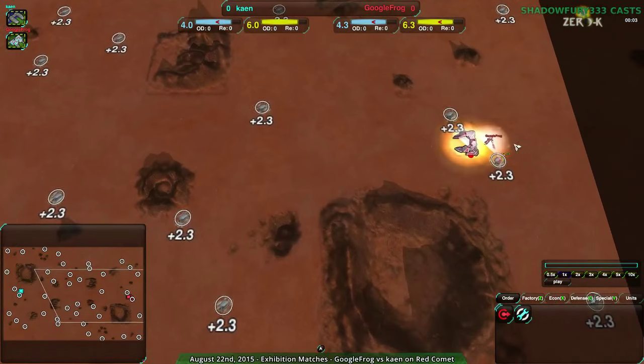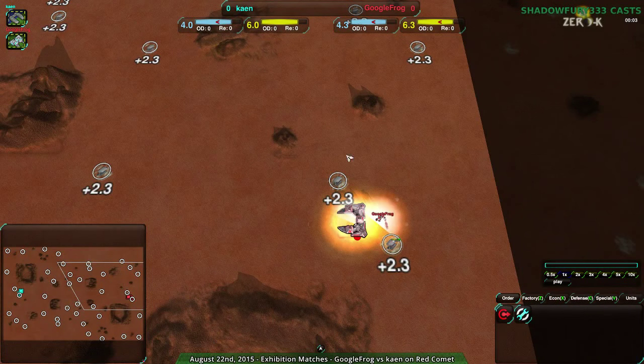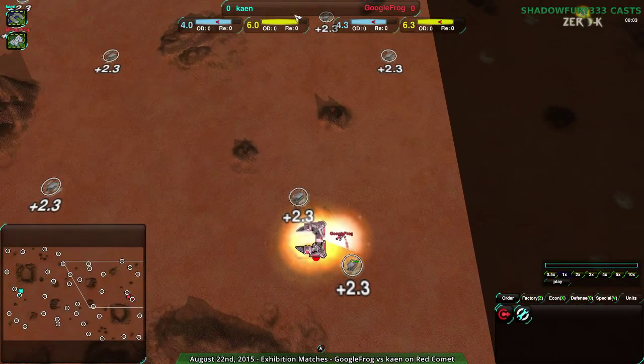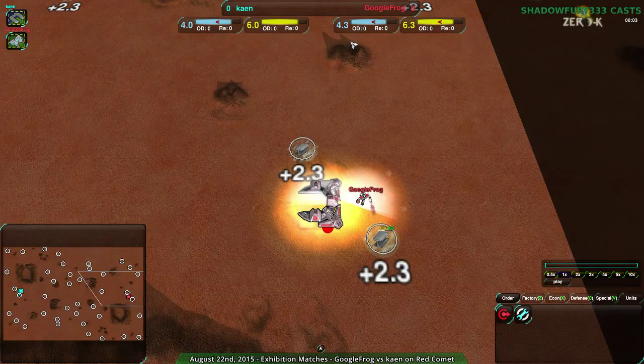So Google Frog, for those of you who are not familiar, is basically the main designer of this game — or at least the current main designer — the one who's actually responsible for making all the units what they are, or at least making all the units act the way they do. Also does a lot of other things, like this particular economy display and stats display in general, which I quite appreciate.